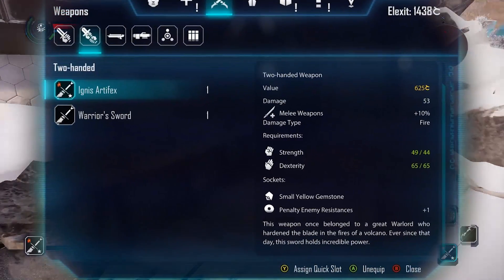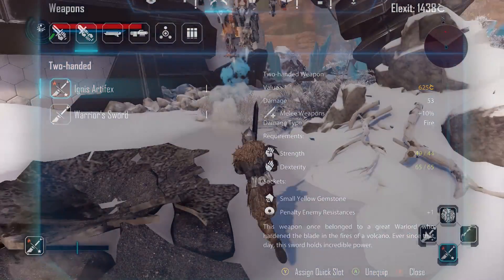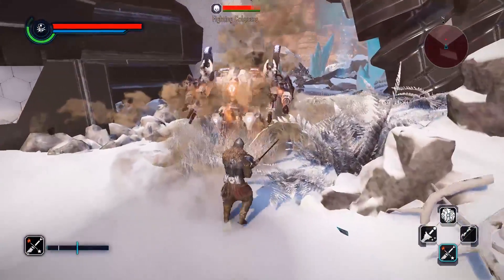When you look at the base damage of 53, it doesn't seem promising, but since it's a fire damage with a DoT, it really makes up for it.